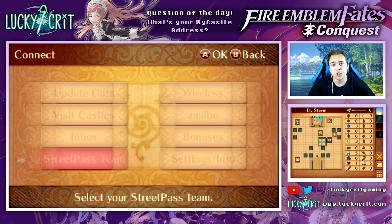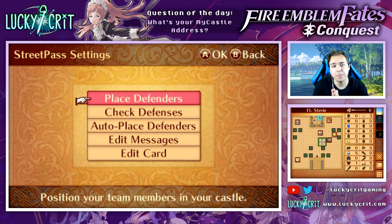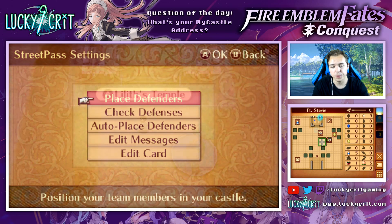Over here we also have our Street Pass team. This is where you can set up your castle so when other people visit it, these are your battle strategies - what units you want to use, what they're equipped with, the whole setup and layout of your castle for those battles. This is where a lot of people will actually set up their Easy Seize castle setups, which means none of the units are going to fight you - you can just run up to the throne and seize it and buy their skills.